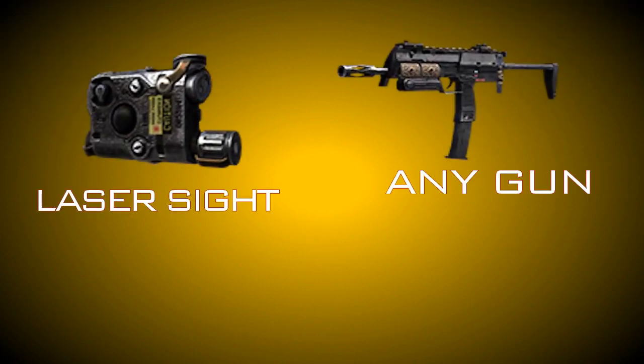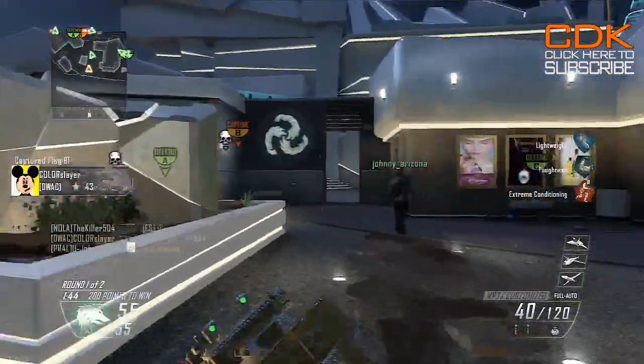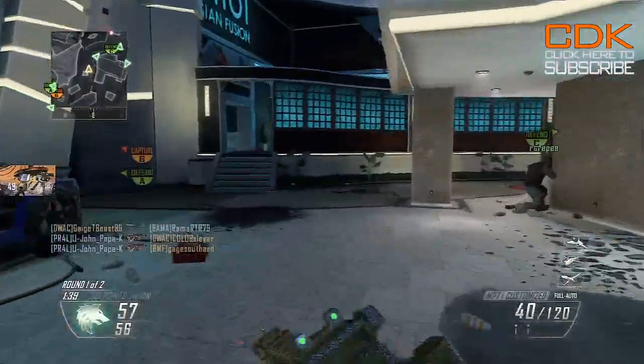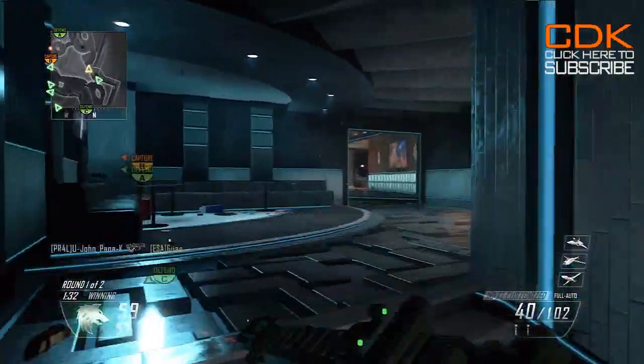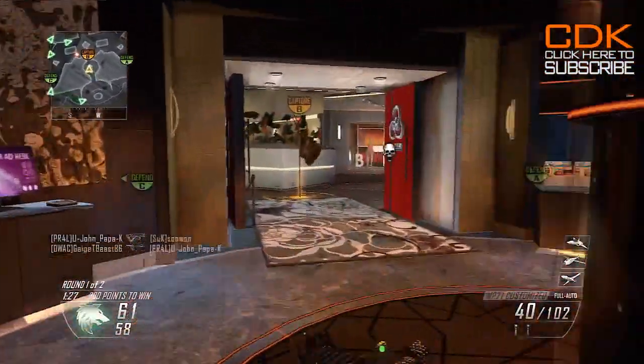My first major tip is to use the laser sight on your guns. The reason I say use the laser sight is because once you aim from the hip, your gun will actually go up — the accuracy will not be perfect, so you will have more recoil and that will cause your gun to go upwards. So if you aim a little bit at the chest and start hip firing, the gun will actually go up, and that will help you out a lot when it comes to getting those 100 headshots.